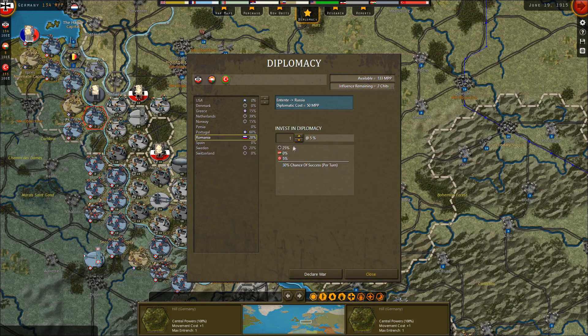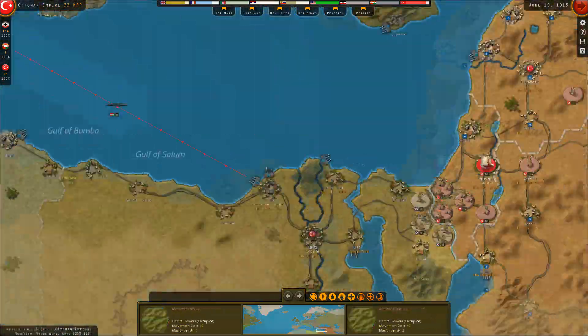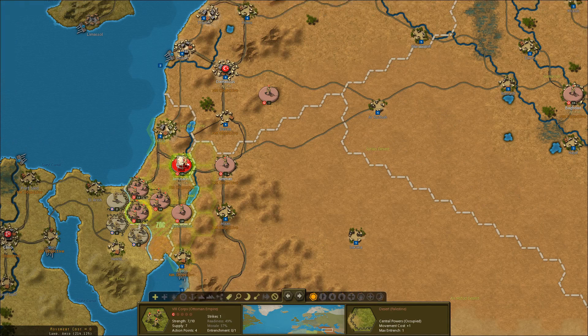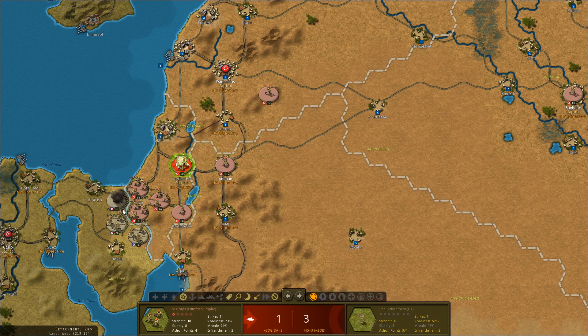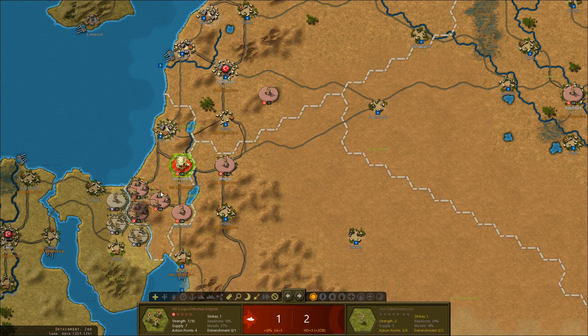So I guess we could just try and convince the Romanians — I don't even know if they could join us in the war; that would be great. I'm going to spend all my income, pretty much, trying to convince the Romanians to join us. We've got a 40% chance of success of swinging them in a direction. Pull these guys back and put these guys in.